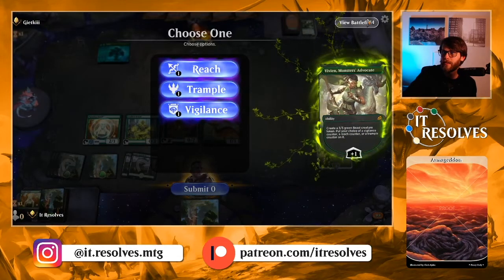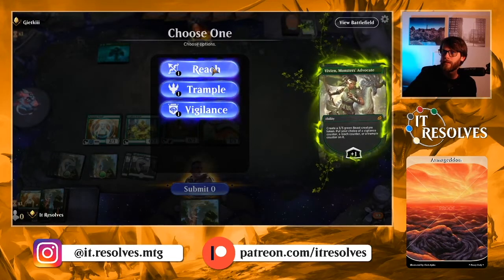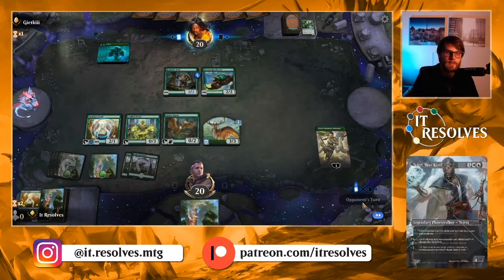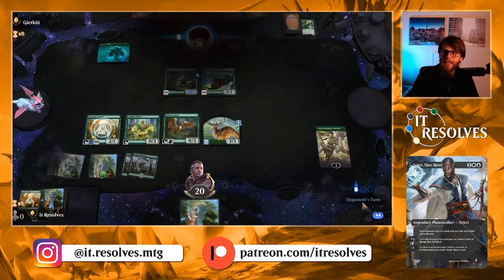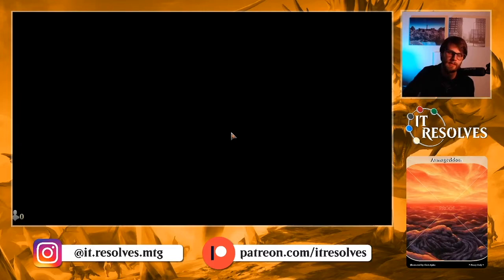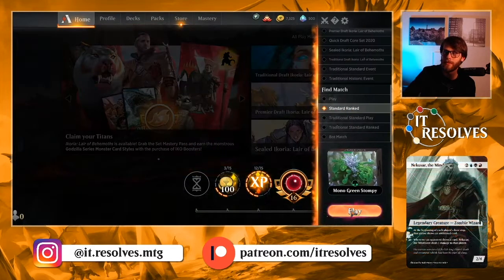I'm going to give this vigilance — I think that makes the most sense. If we get in a position where we can attack, we're not looking to block a lot of things with flying. They just gave up — not really sure why they gave up there. But hey, we won. I do think we were in a pretty good position now that we had Vivian. We needed some good stuff off the top, but Vivian really helps you get there.